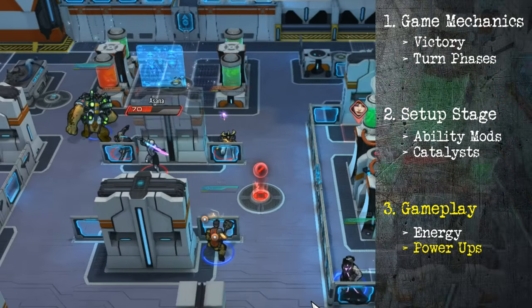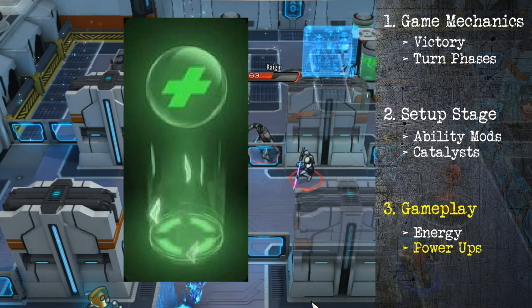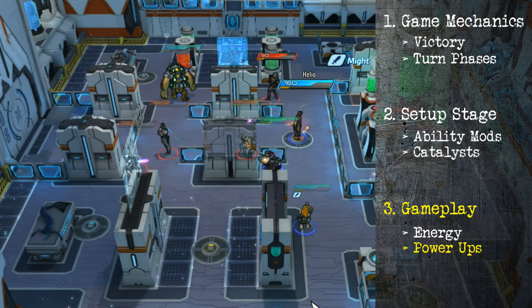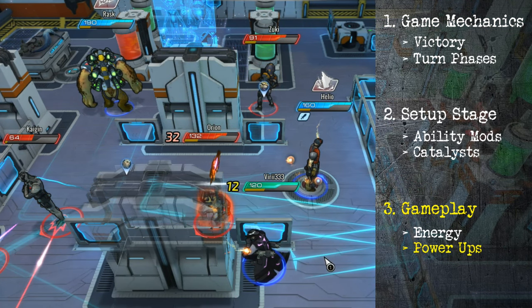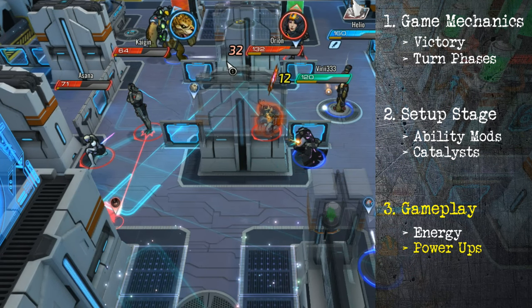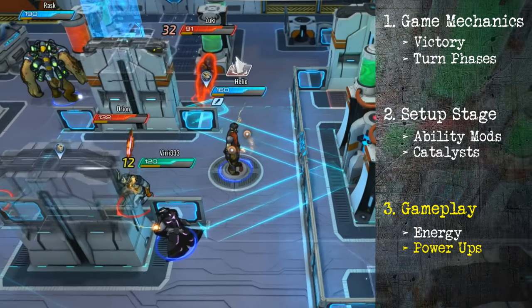Power-ups are scattered around the map as orbs. There are smaller health orbs that spawn when an enemy dies or from certain abilities. But there are also big ones on pedestals that take four turns to charge up — except for the Might ones, which start on turn two. Might gives you 50% bonus for two turns, just like the catalyst ability, except this one lasts two turns. Those big orbs always last two turns.